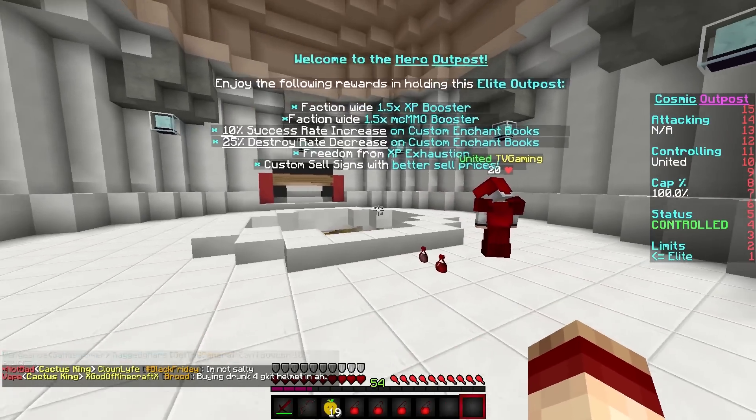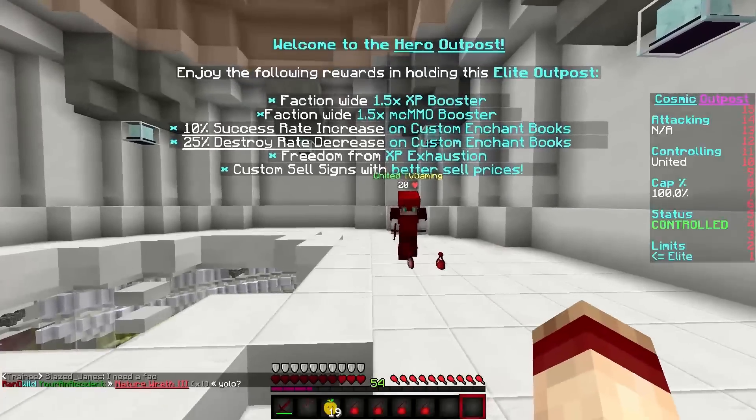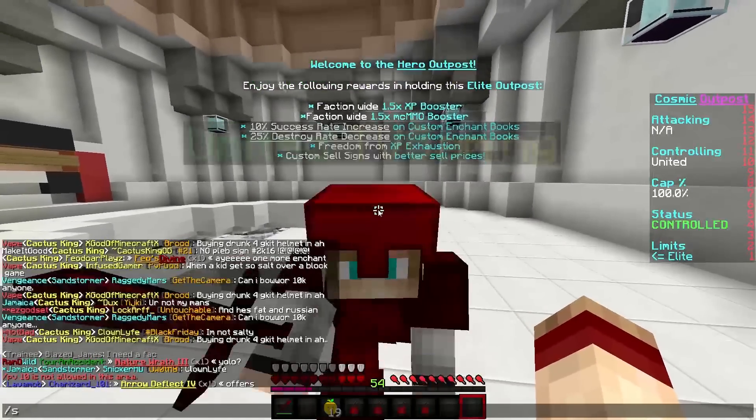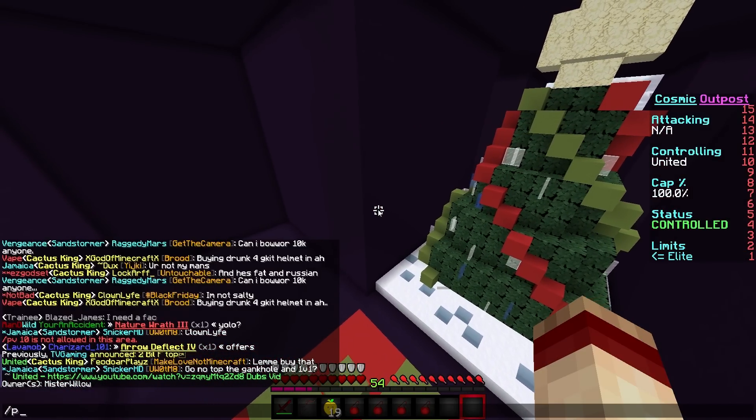All right, guys. The outpost is officially capped, which means we get a 10% success increase and a 25% destroy rate. TV, are you ready for this? Are you ready? Yeah, I'm ready. Oh, we can't actually access my PV stuff here. We have to go back to the home. Let's go back to the Christmas tree, TV. We gotta go back.